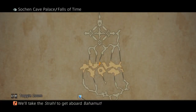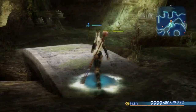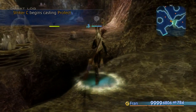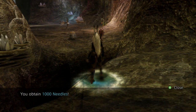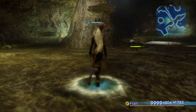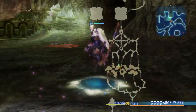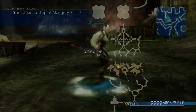Here in the Falls of Time, after you've done the waterfall puzzle, there's a chest right here that spawns 100% of the time. This one is 1000 Needles — again, a tech. I don't know exactly what it does; I think it just does a thousand damage. But that's completely irrelevant since I can do 27,000 points of damage with my arrow spell.